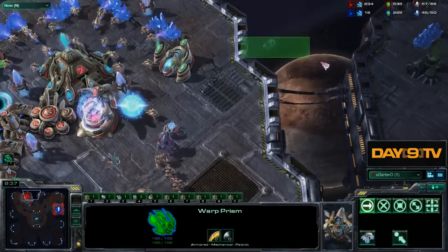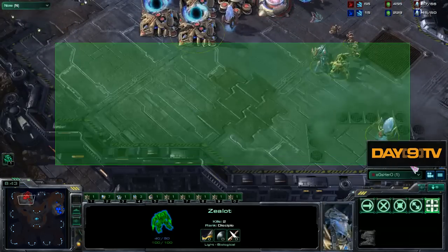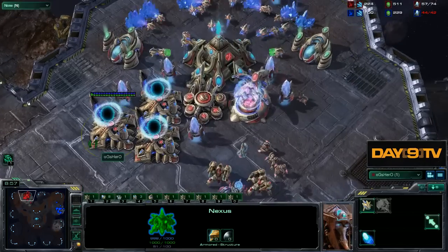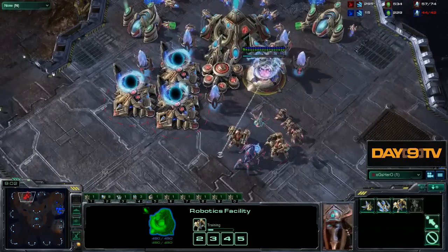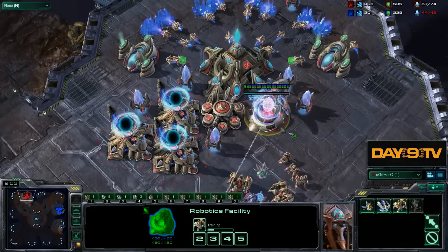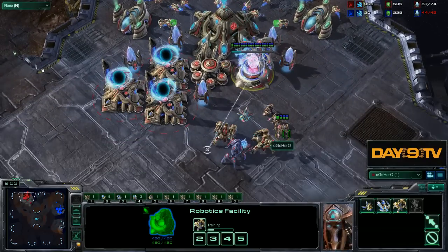We poke in and there's the blink-observer play - this ends up being very effective. Notice the immediate pull back to the back of the base trying to kill off the observer. This region becomes important to guard against blinks. This is effective and fun. If he's going blink stalker, OGS Hero does the smart thing and makes a ton of immortals. As we go to the break, these games are taking longer than imagined. Think about what Hero should do now - should he attack, expand, or tech? And for whatever answer you choose, think about how you'd go about doing it.